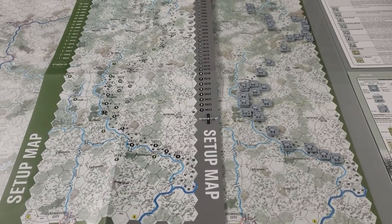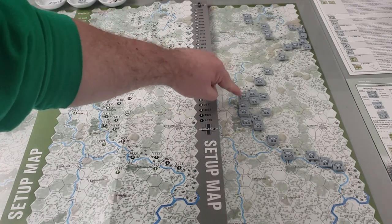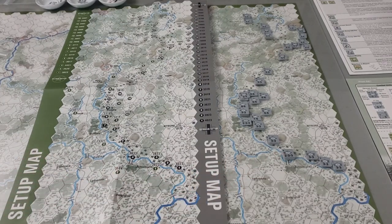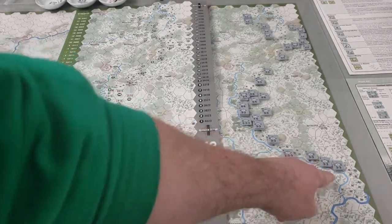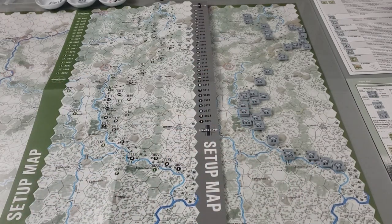I've completed the German setup and it was actually quite easy. I had organized the counters into a bag for all the ones that begin at setup with a simple number in the top left. Per the rule book's recommendation I numbered them 1 through 30, laid them in a line, then referenced the setup map and placed each unit at its corresponding hex number — one, two, three, four, five, and so on. Some spots had multiple units, like number 13 which has two units, so I just stacked them up. The setup map was very convenient for this.